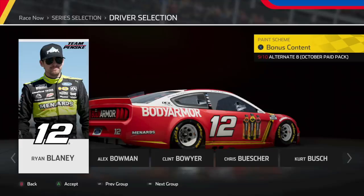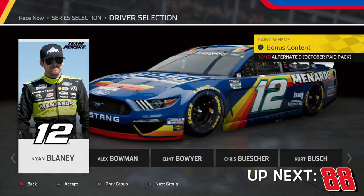Next up, we have Ryan Blaney's Body Armor All-Star car. I'm happy they added the All-Star schemes — it's something I actually thought they wouldn't add — but with this one it feels like they just plopped it together without doing anything unique. Not my favorite scheme. But following that, we have Ryan Blaney's throwback, and this thing is absolutely beautiful. The way the colors mix together and the blue base is separated by the stripes — absolutely beautiful looking scheme.